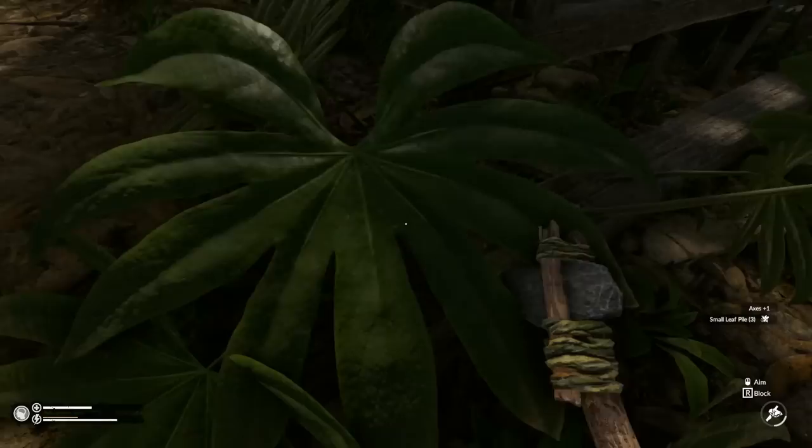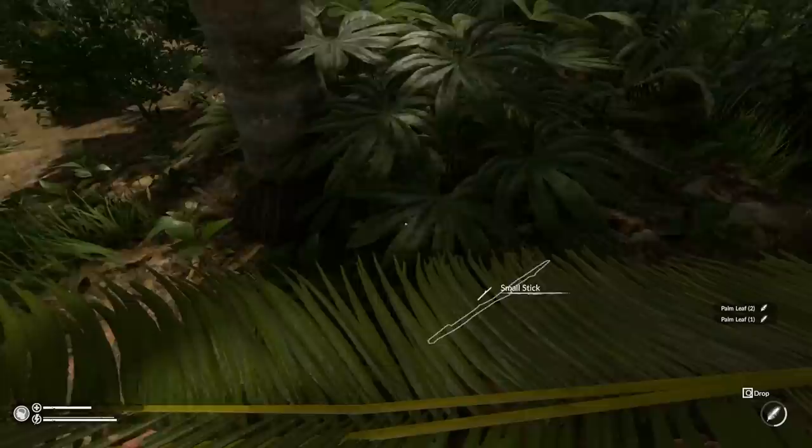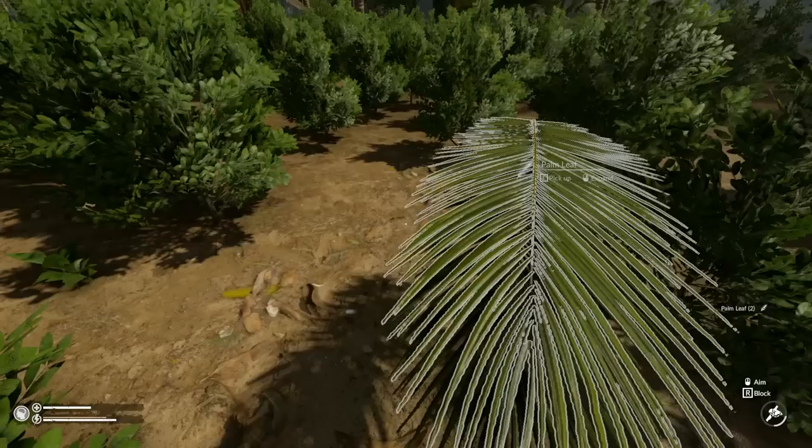By the way, if you want to get rid of trees you can cut them down, then leave the game and come back and the stump will be gone. There was a tree right here — I cut it down, left the game, came back, and the stump was gone. I also caught a peccary, so we've got peccary meat.